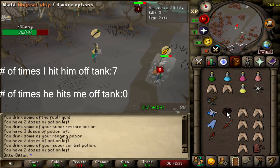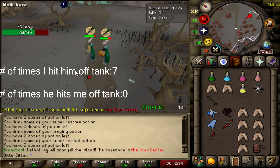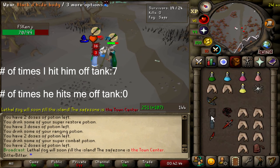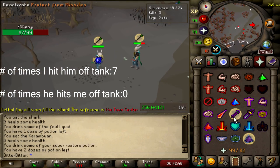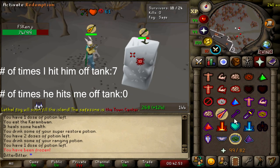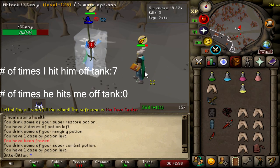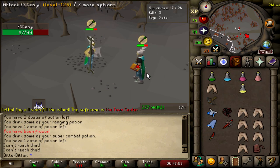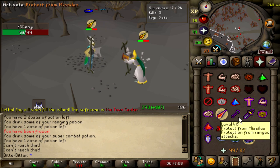You can't always predict the right prayers in a fight, but you can always make sure that you are in your tank gear, as the chances of getting hit for 0 in tank are much higher than when you're in your full robes. If you can hit your opponent off tank as much as possible while they hit you in your tank as much as possible, the chances of you winning the fight increase heavily. Up until this fight, I'm already 112 HP ahead of my opponent. I hit him off his tank gear 7 different times, and he hasn't hit me off my tank gear a single time.